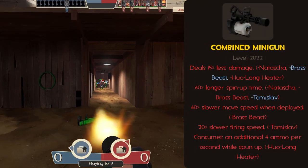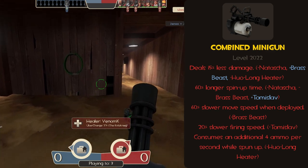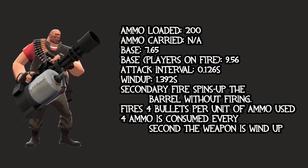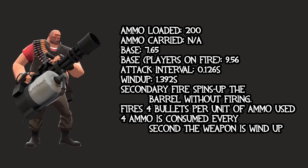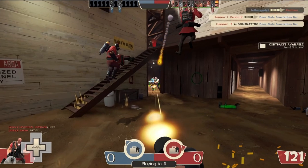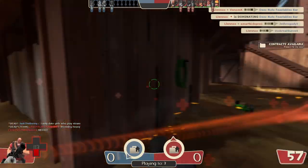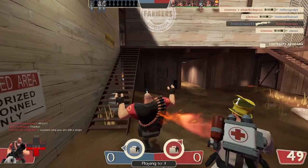But let's also take a look at the downsides. First off, you deal 15% less damage to players. You have a 60% longer spin-up time, and a 60% decrease in movement speed while spun up. You have a 20% slower firing speed, and consume an additional 4 ammo every second while spun up. Looking at the stats, base damage drops to 7.65, but you do 9.56 damage to players who are on fire. Heavy now attacks every .126 seconds, and it takes about 1.39 seconds to fully wind up. Every upside this weapon has is immediately thrown out the window when the downsides are included — you're more accurate but deal less damage, enemies can't hear you revving up but you have a 60% longer spin-up time. It's like every upside has an even worse downside.